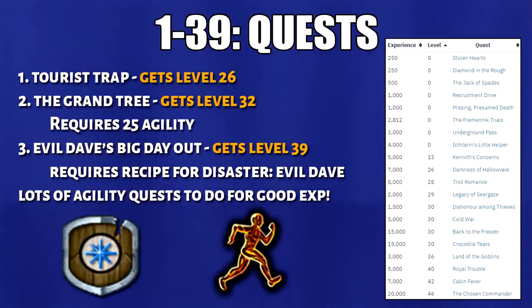Now let's get into the training methods. First, I will start with the Early Agility Quests. You'll get to level 39 agility by completing these 3 quests: the Tourist Trap, the Grand Tree, and Evil Dave's Big Day Out. Because agility is really hard at first, I strongly recommend you complete these quests, even though I know not everyone likes doing quests.